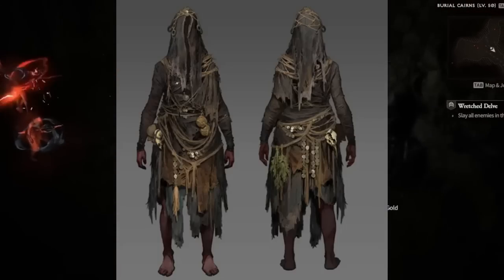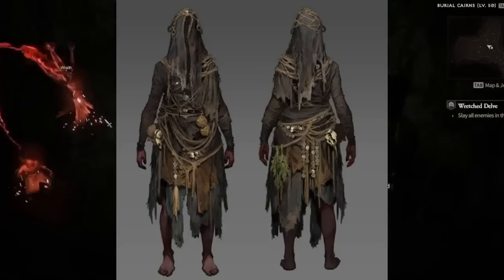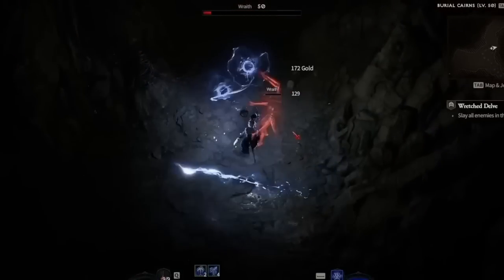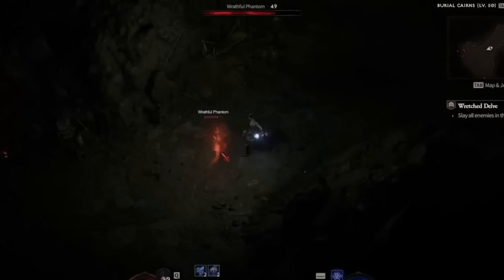Finally, the Occultist will offer the enchanting service, exactly like we had in Diablo 3. You will be able to spend your resources and reroll an affix on an item to a new one, and just like before, with each roll it will become more expensive in both gold and materials. So that's what we know so far about the crafters that will be available at launch.